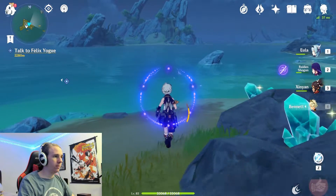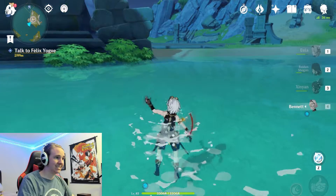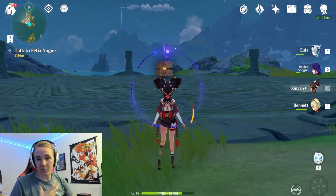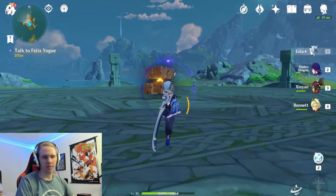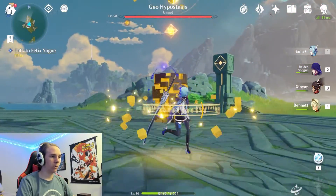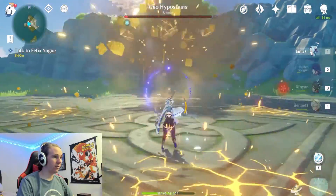Now for the most difficult one — the Geo Hypostasis. You do have to go all the way around to reach it. The Geo Hypostasis is immune to Geo, so if you use a lot of Geo characters like myself, you're in pain. You have to fight this guy a lot to level up your characters, so I'd recommend taking Claymore characters such as Xinyan or Eula. He sprouts little pillars, and what you have to do is break these pillars while he's on them to make him hop down. When you see these little orbs pop up, you want to break them so you can create a shield — otherwise you will die.